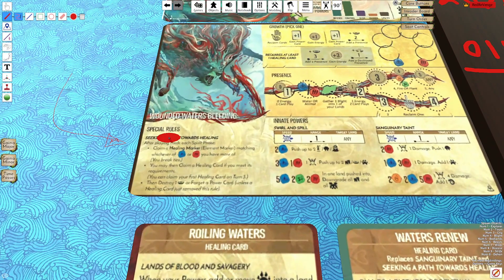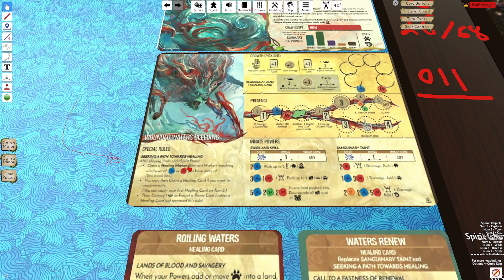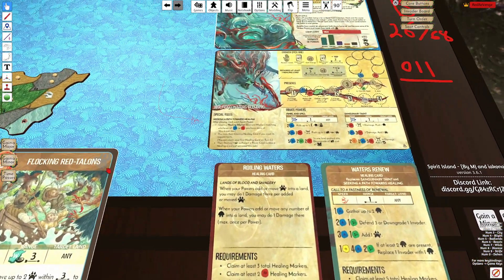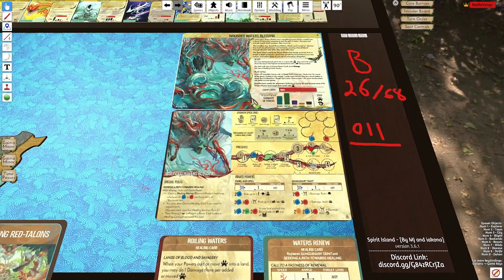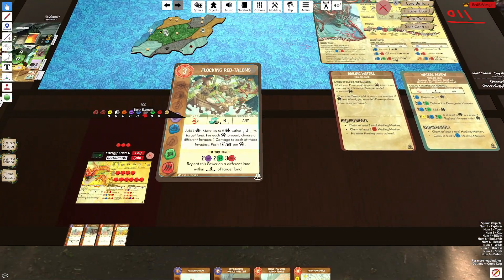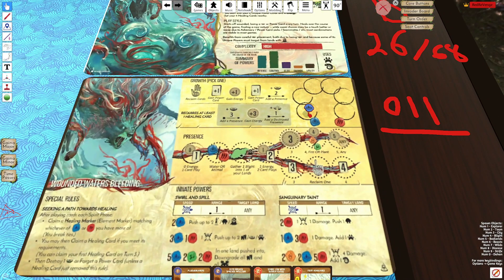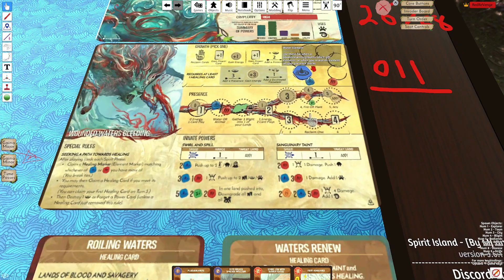The big mechanic that Wounded Waters has is these healing markers. At the end of every spirit phase you're going to gain either water or animal depending on how many elements you have of that type. So if you have more water element cards you're going to gain a water token, and if you have more animal you're going to gain an animal token. That token goes right up here on the top right of the card.